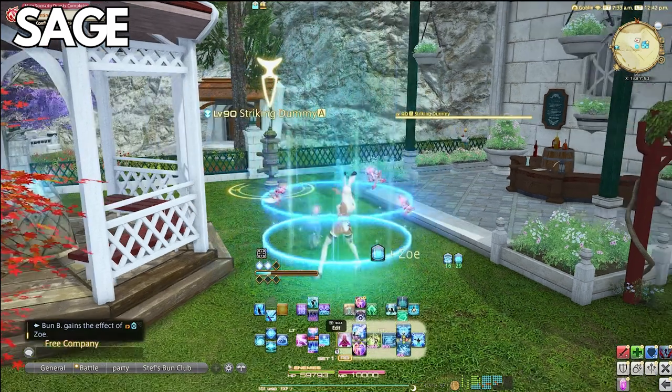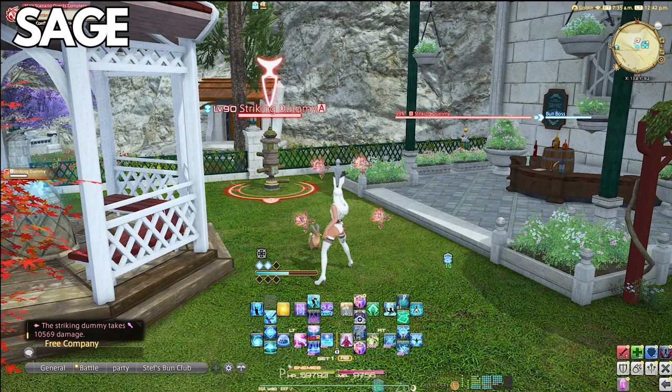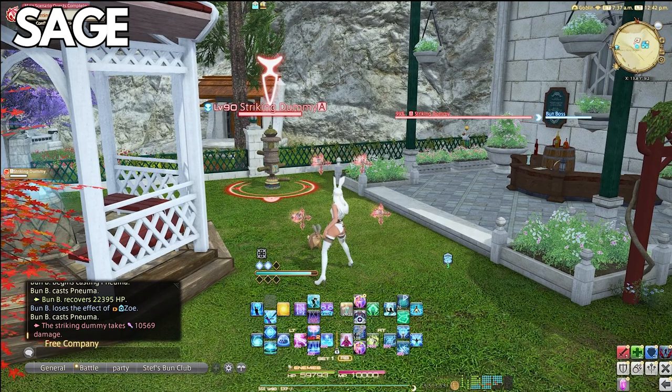But Zoe is best spent on Pneuma, Sage's level 90 ability. This turns that 600 potency heal into a 900 potency heal — that is gigantic and basically saves your party in savage raiding, as I've come to find out.